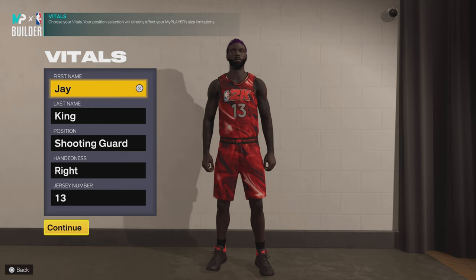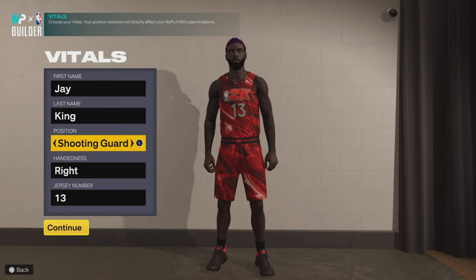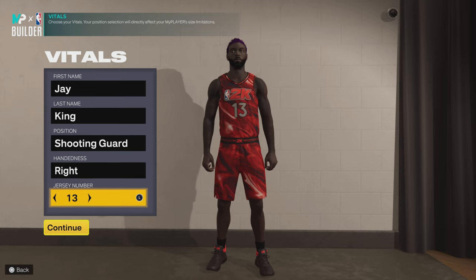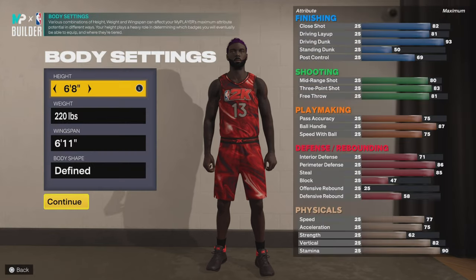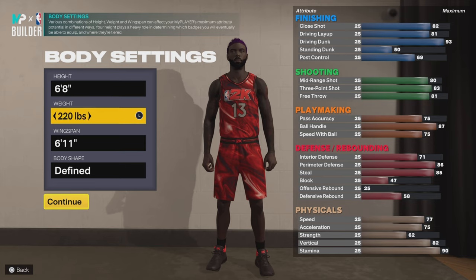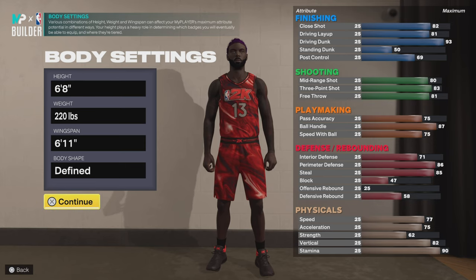Royalty is in my name, so that is the name I choose — J. King. Position is shooting guard, a.k.a. off guard. He is right-handed, so that's what we're going with. 13 was his number, so let's keep it rolling. Height: 6'8", weight: 220, and wingspan: 6'11". Choose whatever body shape you like, but you know me, I'm choosing to find because I be in the gym and I work hard for this.